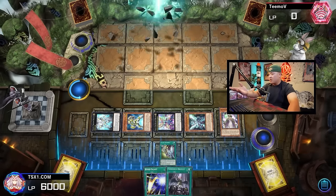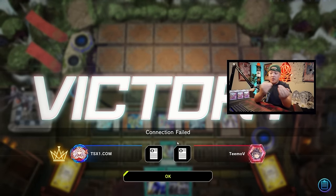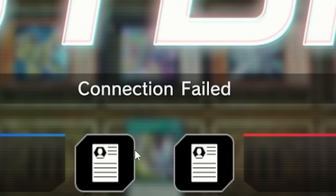We're unlocking the true power of Kite right now. Then we use 100's effect — we get to look at the opponent's extra deck and banish a card from it. Connection failed — I was just showcasing the combo and this guy decided to quit.